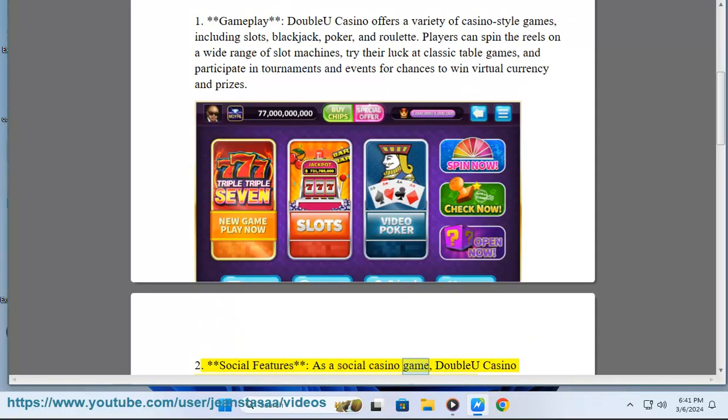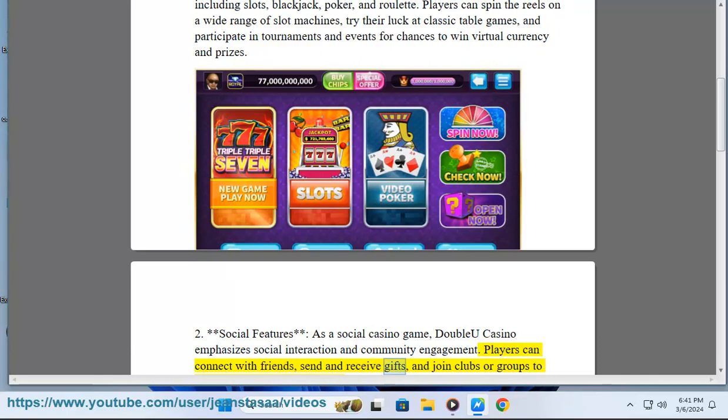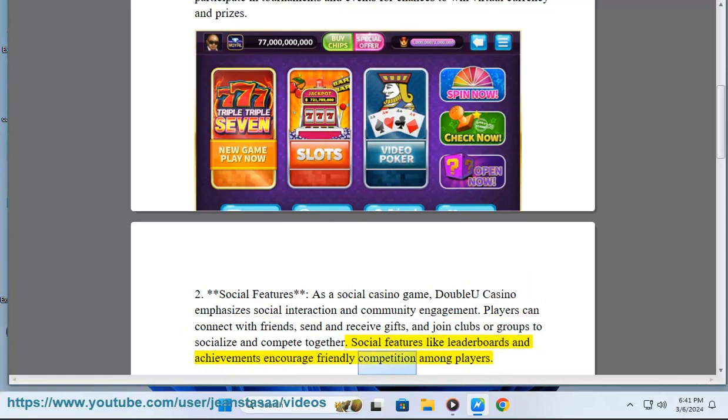Social features: As a social casino game, WCasino emphasizes social interaction and community engagement. Players can connect with friends, send and receive gifts, and join clubs or groups to socialize and compete together. Social features like leaderboards and achievements encourage friendly competition among players.